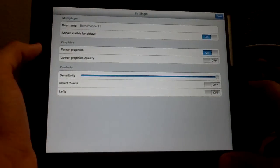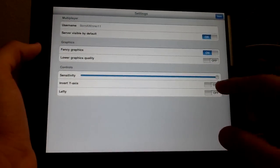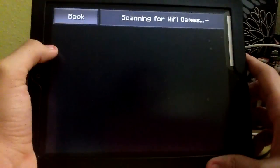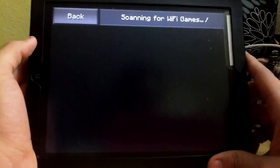Right at the start, you've got the options. As you can see, the options. I always play any game with the highest sensitivity. Then we have Join Game, which is kind of for Wi-Fi games.